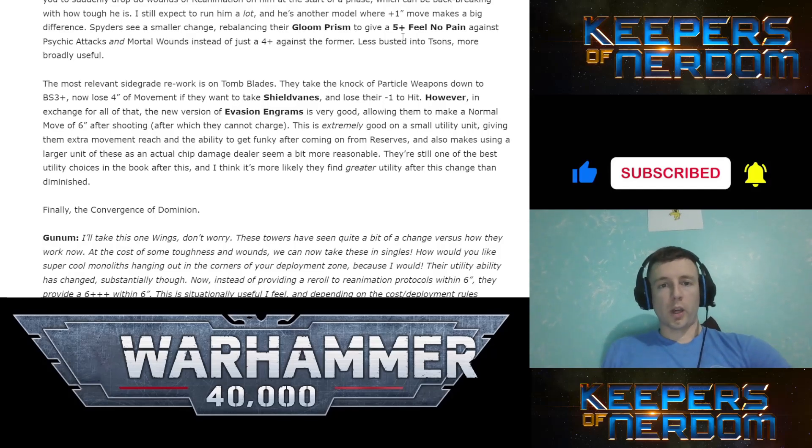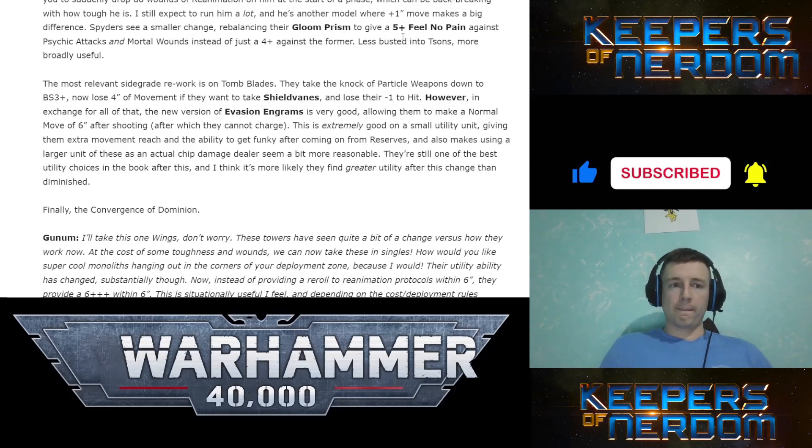Tomb Blades: they take the knock-off weapons down to Ballistic Skill 6, still 3-up instead of 2-up. They lose 4 inches of movement if they want to take Shield Vanes and lose their minus one to hit. However, in exchange, the new version of Evasion Engrams is very good — making a normal move of 6 inches after shooting, after which they cannot charge. So they get to move, shoot, and then with Evasion Engrams move again. Really, really good — makes me want to bring out my Tomb Blades again.